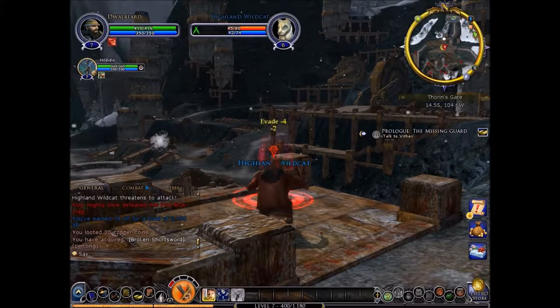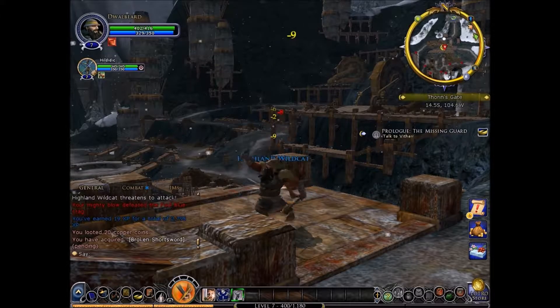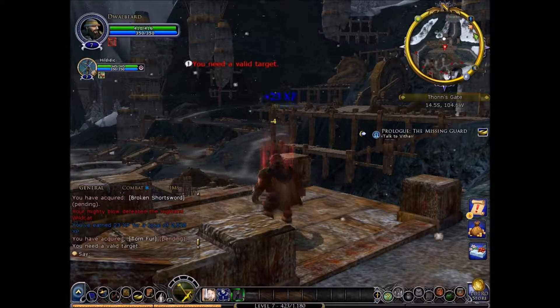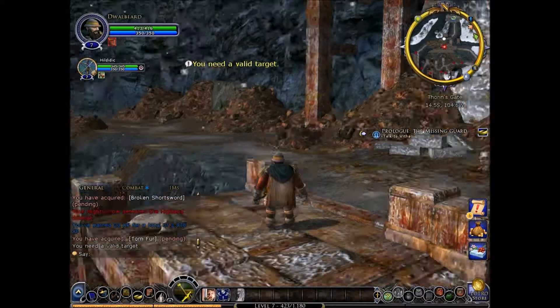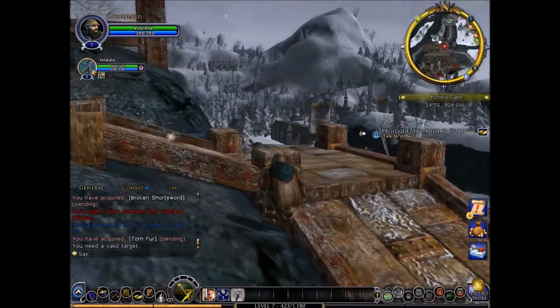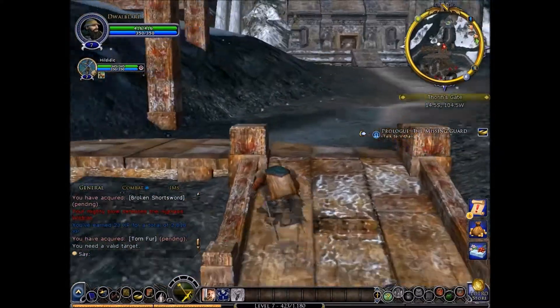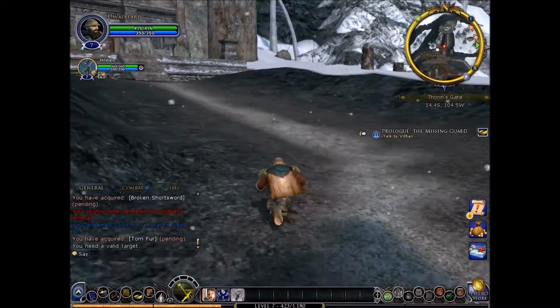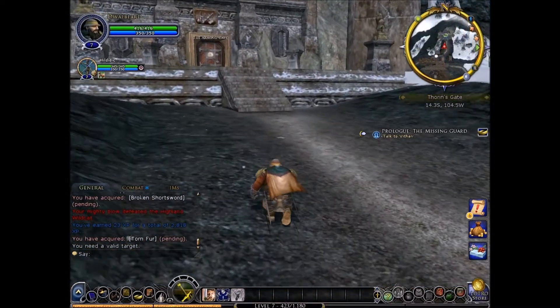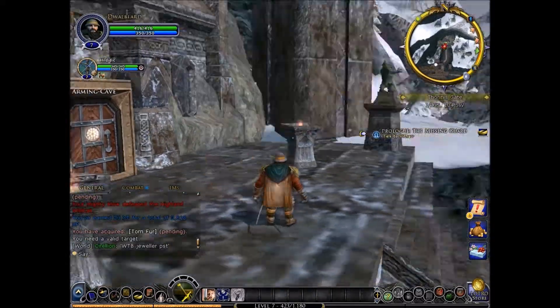Now we just have to head up here. Hopefully there won't be any cow things blocking the way. Here we are. We made it here. Vithar — what's his name? Oh no, we're going into the arming cave. Alright, where are you? I'm going to need your backup probably. Be careful of the goblins. Are you on the mountain? Yeah, I'm on top of the mountain.